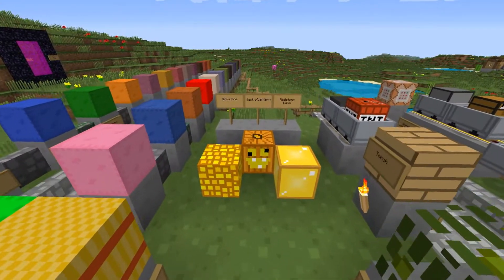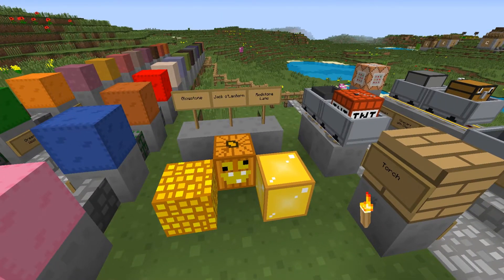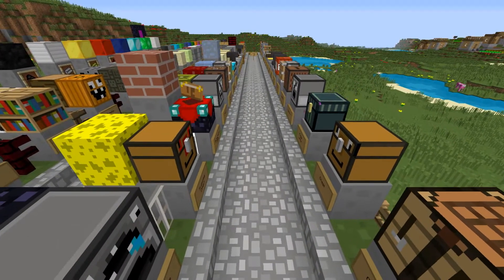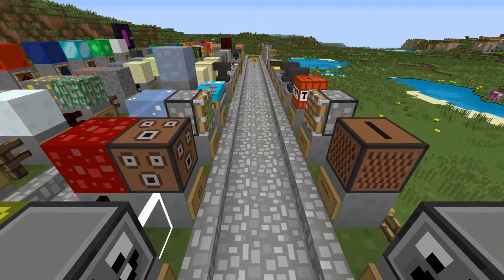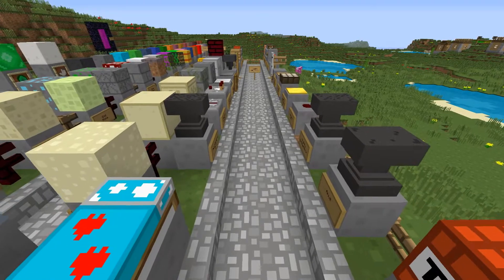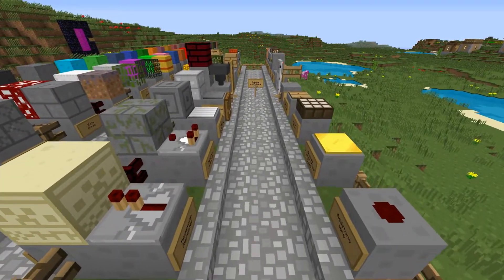Just look at that jack-o'-lantern and the pumpkin. Is that glowstone on the left? Yes, that's glowstone, and that's a redstone lamp on the right. Look at the chests — oh my god, they've got faces on them! I especially like the dispenser and the dropper. And that note block looks quite funny. Ooh, the bed's got hearts on it — somebody's woohooing under there. Sims 3!